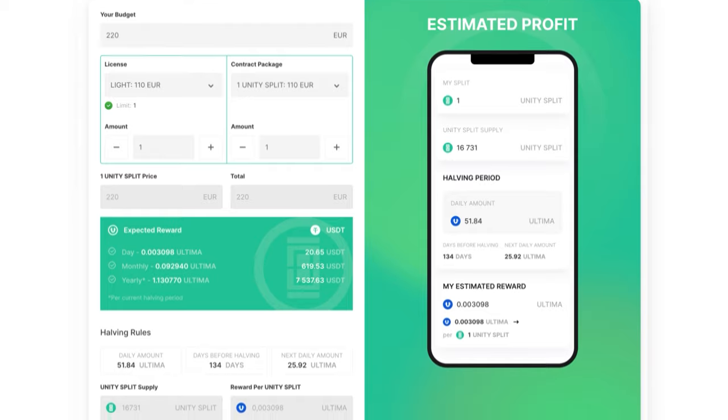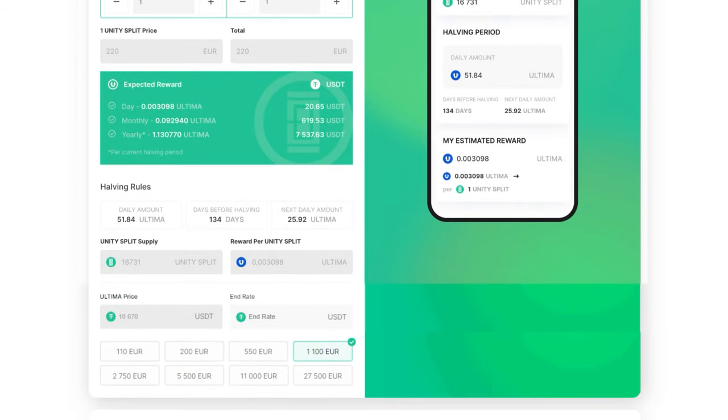Current halving values shown include: the number of tokens entering the market per day (daily amount), the number of days until the next halving (days before halving), and the daily reward amount after the next halving (next daily amount). Current network indicators include: the number of Unity Splits in the network (Unity Split supply), the reward per Unity Split, and the Ultima price. Here you can also specify the Ultima rate for calculation using the end rate field.